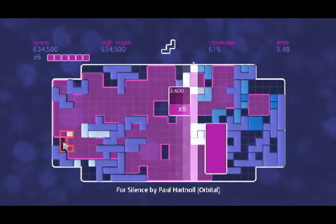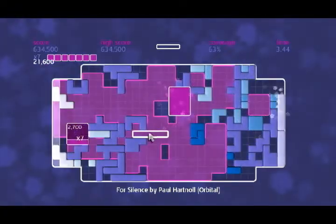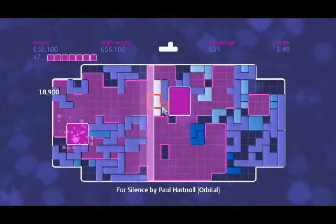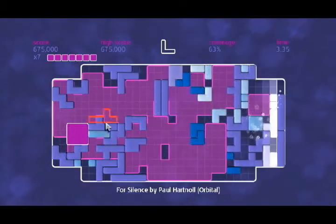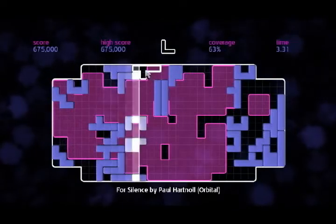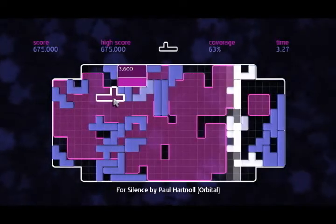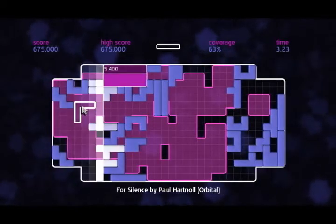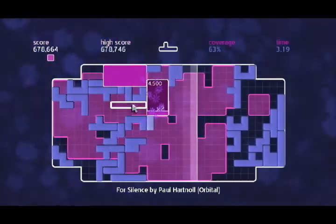The flashing ones are the ones that are about to die — if you haven't noticed that. The game explains it much better than I can, for obvious reasons. You let too many of those die and you lose your multiplier and your score enhancer — well, a multiplier is a score enhancer, duh. That was an idiotic statement.